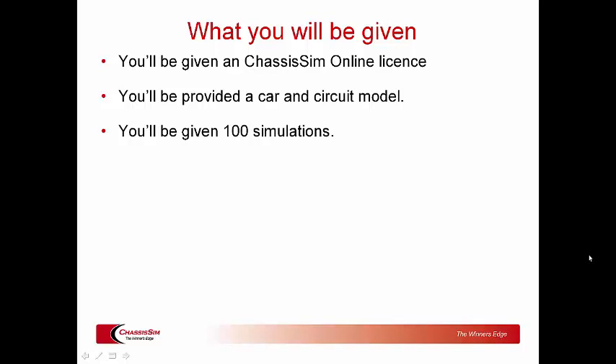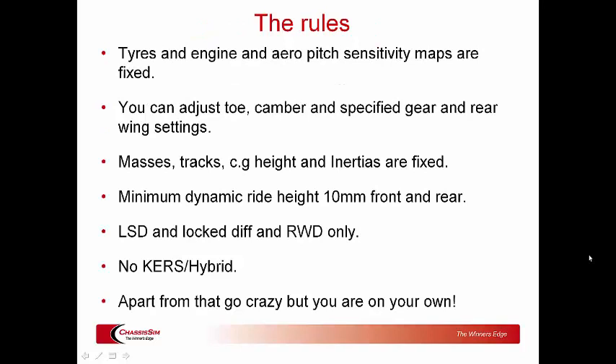Here are the rules of the competition. The tires, engine, and aero pitch sensitivity maps are fixed, just to make sure the competition doesn't go silly. You can adjust toe and camber, and the specified gear and rear wing settings. The masses, track, CG heights, and inertia are all fixed. Minimum dynamic ride height must be 10 millimeters front and rear. Your diff options are either an LSD — and you're free to play with all the LSD settings — or a locked diff. This is rear-wheel drive only. Also, to keep things sane, we're not allowing you to play with KERS hybrid. But apart from that, ladies and gentlemen, go crazy.